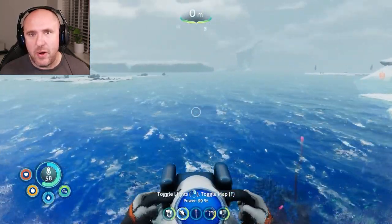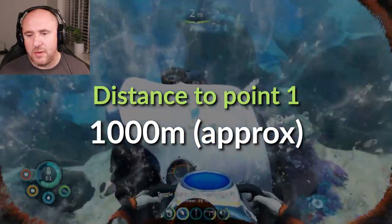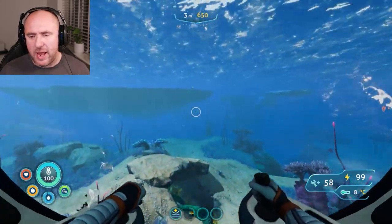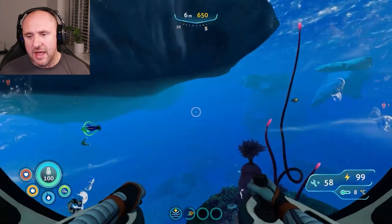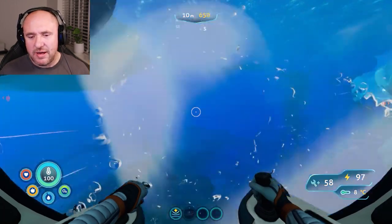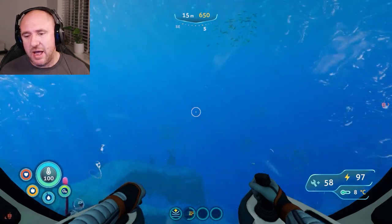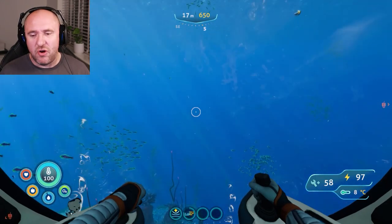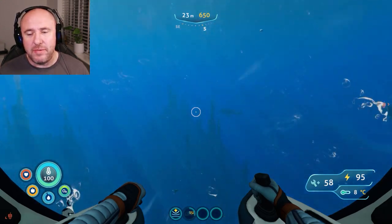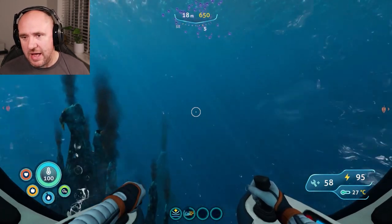We're going to be going two clicks left of south, about a thousand meters to the Mercury 2 stern ship. We'll ultimately be going around about 250, possibly 300 meters deep, so I do recommend you have the depth module mark two for the sea truck. There are a lot of shellacerates in this area which can do a lot of damage to the sea truck, so it is beneficial to have the afterburner. If you've got the perimeter defense system then you're good to go.